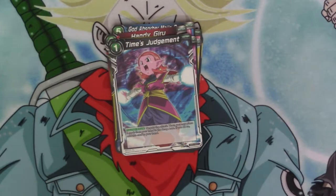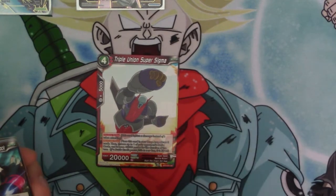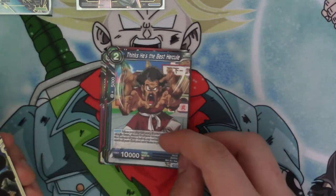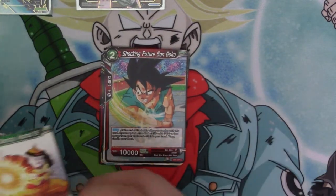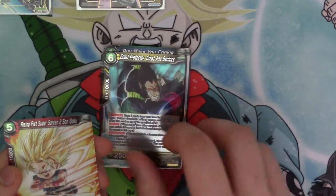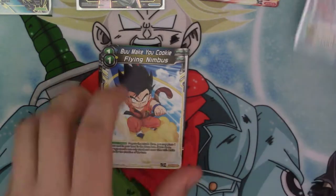Triple Union Sigma, Great Protector Great Ape Barluck, Mega Cannon Sigma Ribbit, Dreadful Android 18, Thinks He's the Best Hercule, March of the Great Apes, Shocking Future Son Goku, Made to Destroy Android 19, Boo Make You Cookie, Flying Nimbus — and we got a reverse Great Protector Great Ape Barluck. The Rare is Raging Fear Super Saiyan 2 Son Goku. That's your first reverse and rare too, since you've gone and pulled an SR and SPR right off the bat!